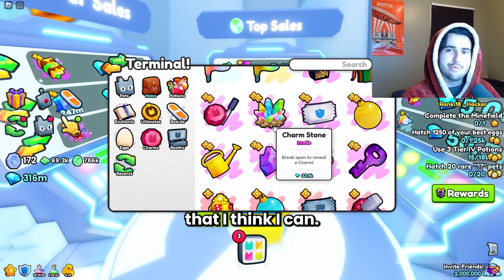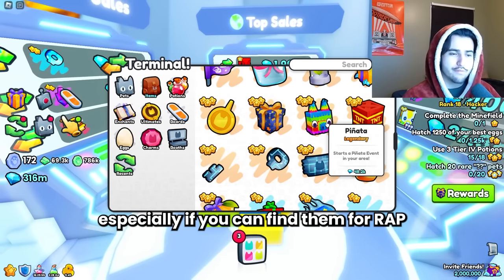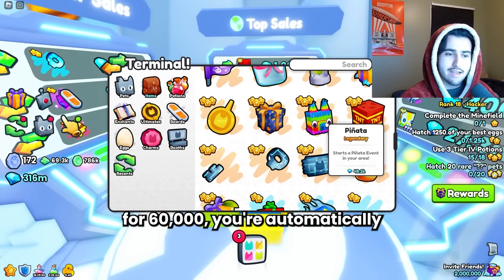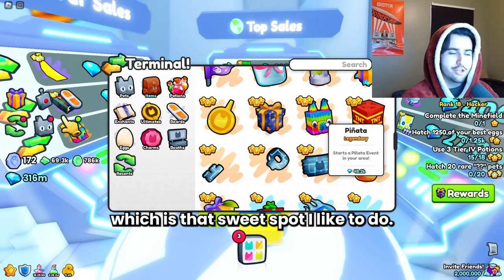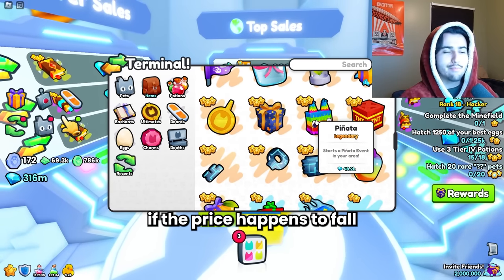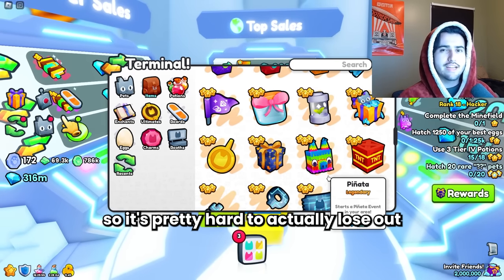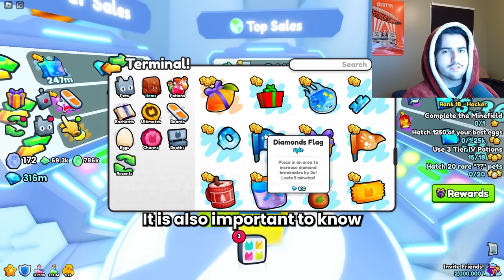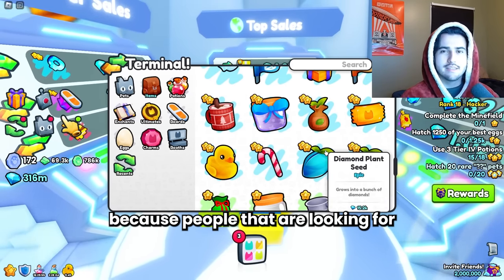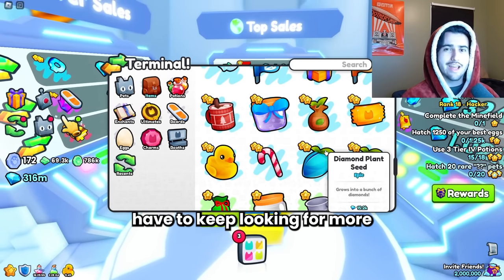I try to only buy things that I think I can resell for 20% more or higher. That's why the pinata is such a good one to flip, especially if you can find them at wrap value — 20% of 50,000 is 10,000, so if you sell them for 60,000 you're automatically making 20% right there. I suggest this buffer because if the price falls, that 20% makes it pretty hard to actually lose on your investment. Also, if you have a ton of one item, it's easier to sell them out — people looking for bulk items are often willing to pay a good premium so they don't have to keep searching.